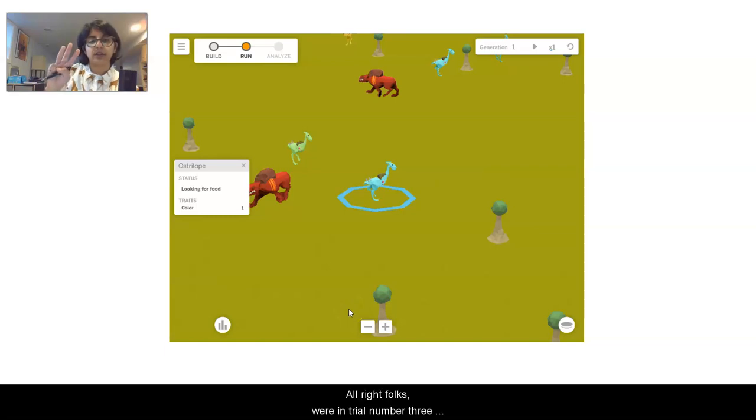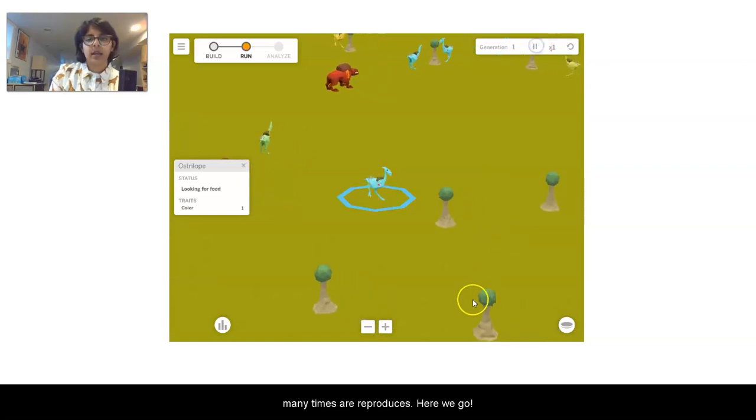All right folks, we're in trial number three now. We are looking at a blue level one Ostrilobe, and just like we did before, let's go ahead and count how many times it reproduces. Here we go.